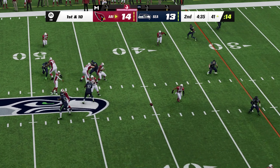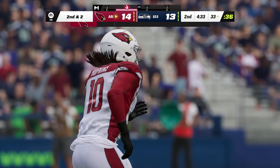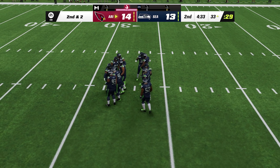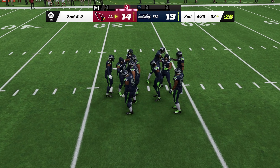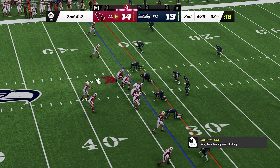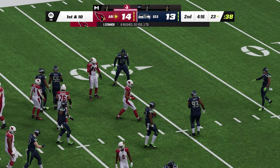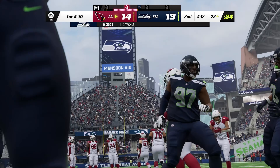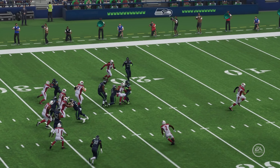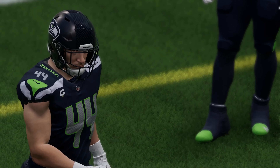Murray now on first down looking for the out route — and he gets this down inside the 35 before going out of bounds. A gain of eight on the play, bringing up second and just a couple. Here's Conner on the read option — and he'll follow his blockers all the way down to the 23-yard line. 48 yards rushing for him now on just six carries to this point. Through the air and on the ground, they've moved the ball with relative ease.